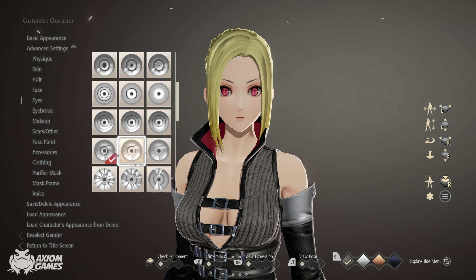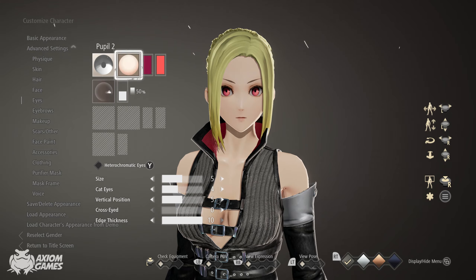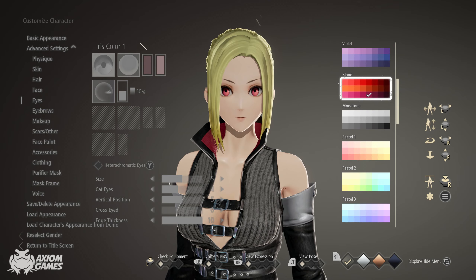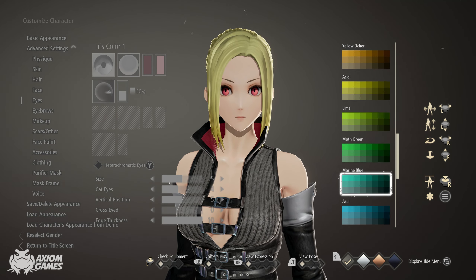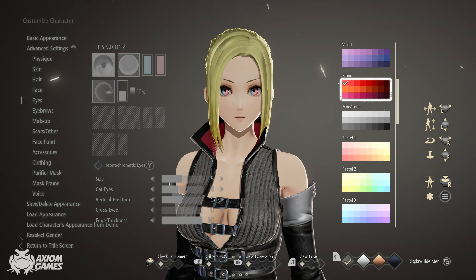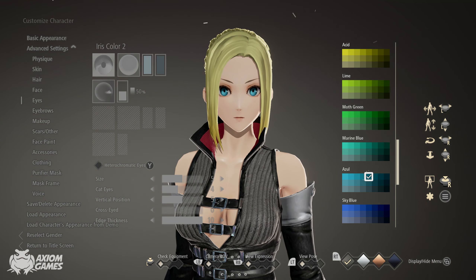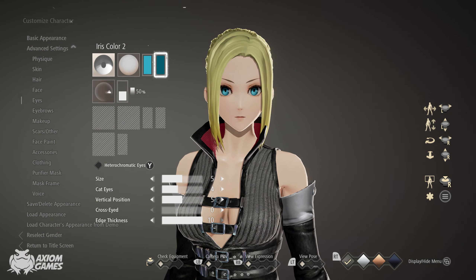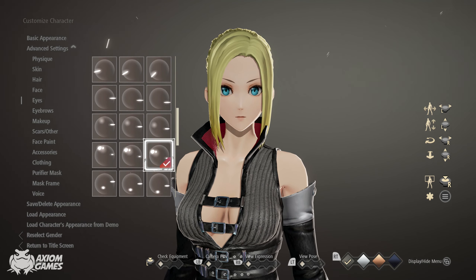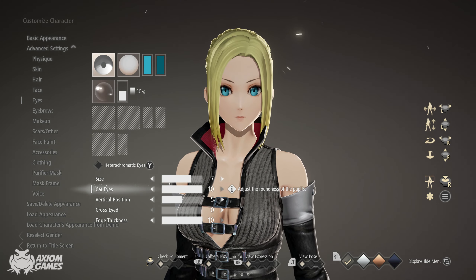We're going with the normal looking pupils further down on the right. Set the background to white. Set the first color to a soul in the top left corner. Set the second color to a soul, but the fourth one from the top right corner. The glare you want to use today is the one down here. Set the size to 7, the cat eyes to 10 and the vertical position to 3.